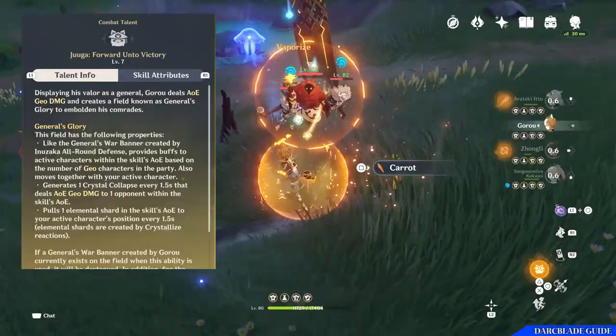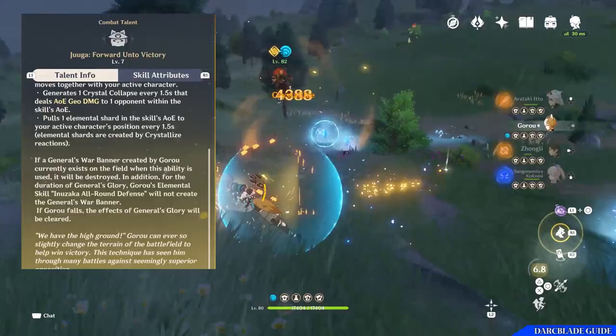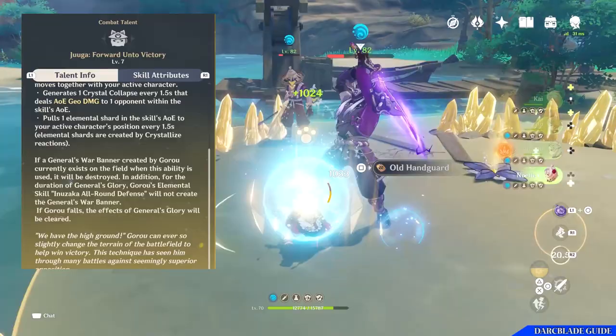Finally, the General's Glory will also pull one elemental shard into the skill's AOE to your active character's current position every 1.5 seconds. These elemental shards are created via Geo reactions which will grant your characters shields. It should also be noted that when you use Goro's elemental burst and his elemental skill is already on the field, the General's War Banner will be destroyed and replaced with General's Glory. You will not be able to create any further General's War Banners whilst the elemental burst is active, and if Goro dies during combat, the effect of the General's Glory will be cleared.